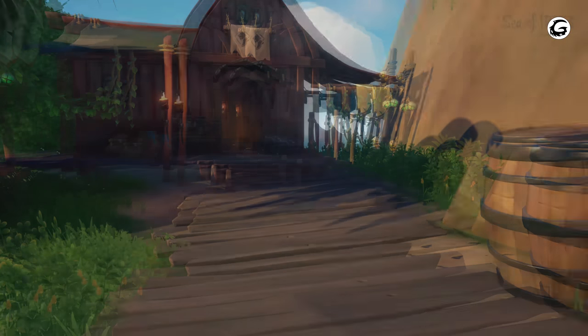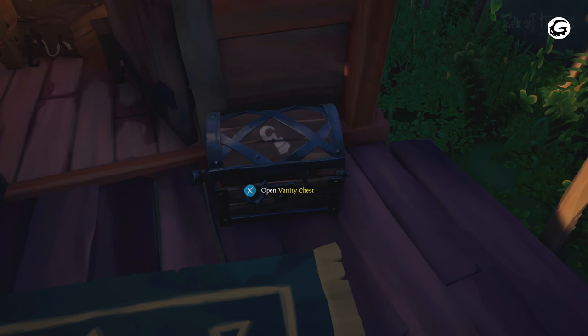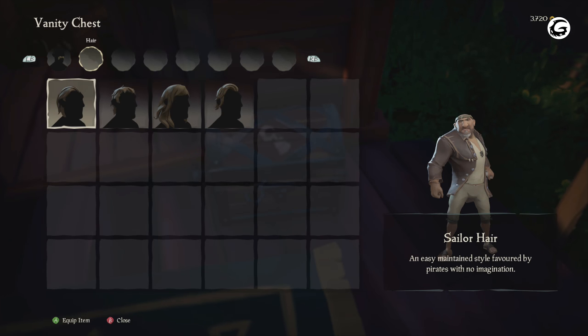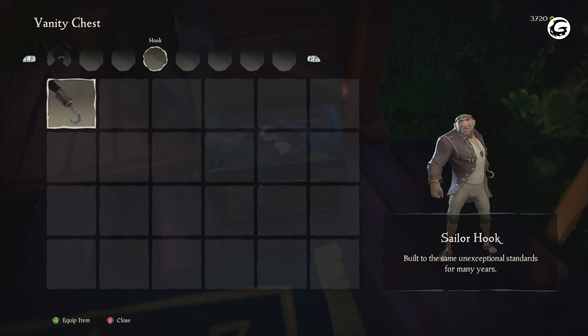Our first stop will be the clothing store. Each shop has a store sign — the clothing store sign is boots, meanwhile the equipment shop displays 2 shovels and the weapon shop displays 2 cutlasses. The NPC's name in each of the shops are all randomized and I believe they are never the same every time you log into the server, even if you are visiting the same NPC on the same outpost island.